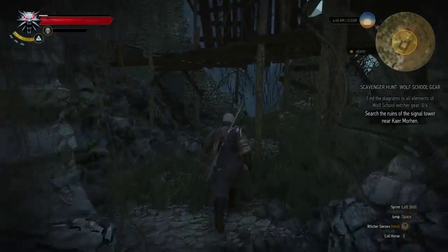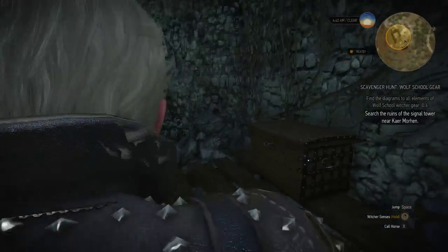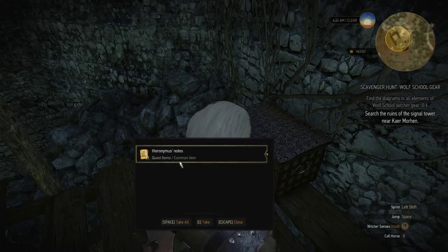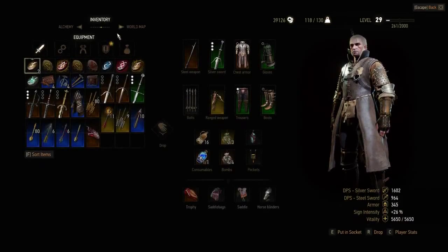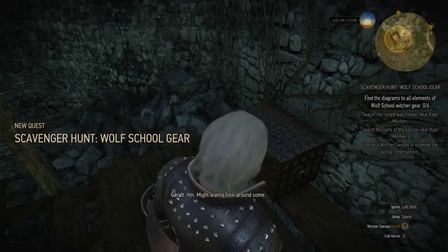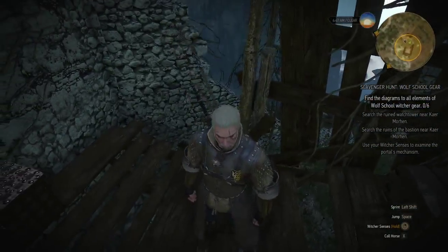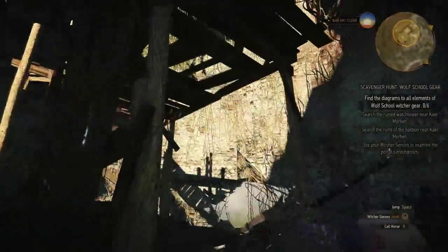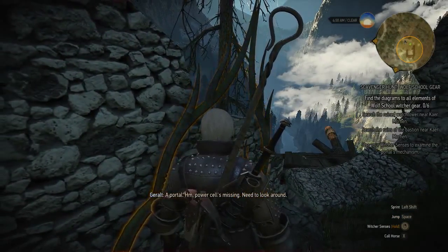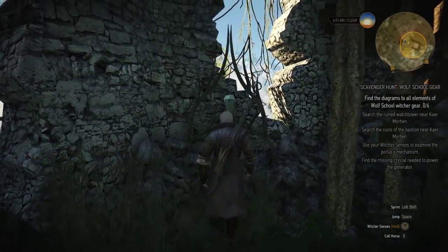You jump here and then take the ladder up. There is a chest here — you need to loot this ladder note. Go to your inventory and read the note; it will say something about portals and stuff. You need to open a portal to acquire the loot. Go down and if you put your Witcher senses up you can see a portal. As Geralt just said, it's missing power — you need to look around. That power cell is right over here.